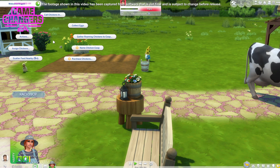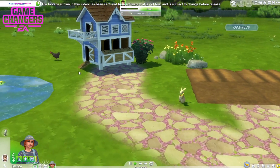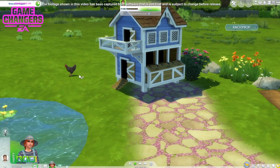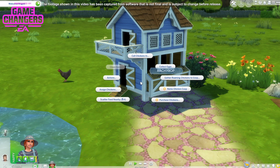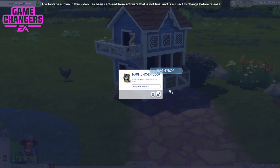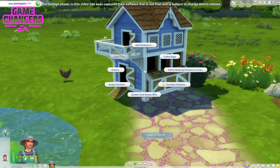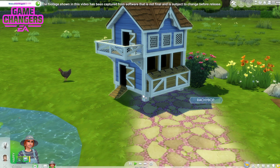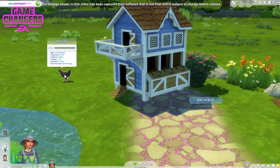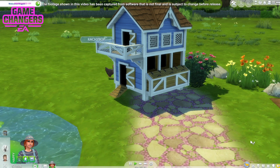Let's check on the whole hen situation. There's our chicken, just wandering around. I feel like I should have a fence up here or something. Name chicken coop — Coopface. Assign chicken. Scatter feed — let's do that. And that tells you all the details about the chicken.